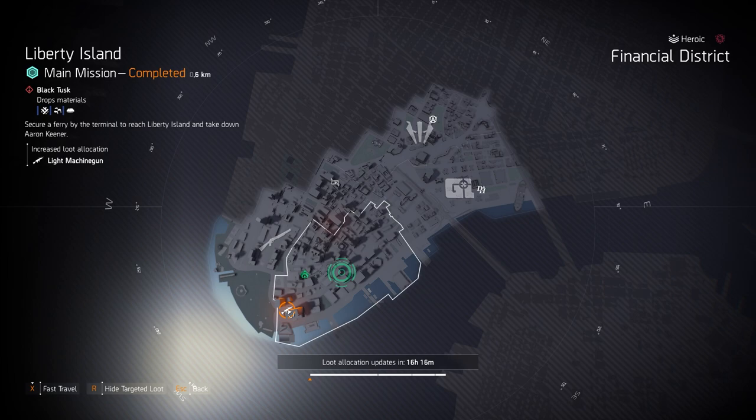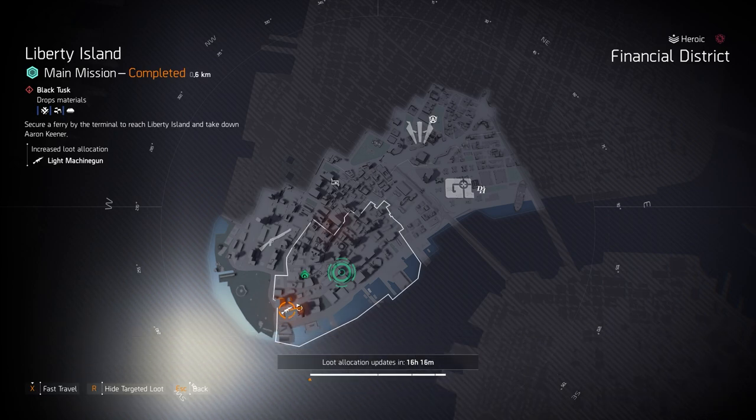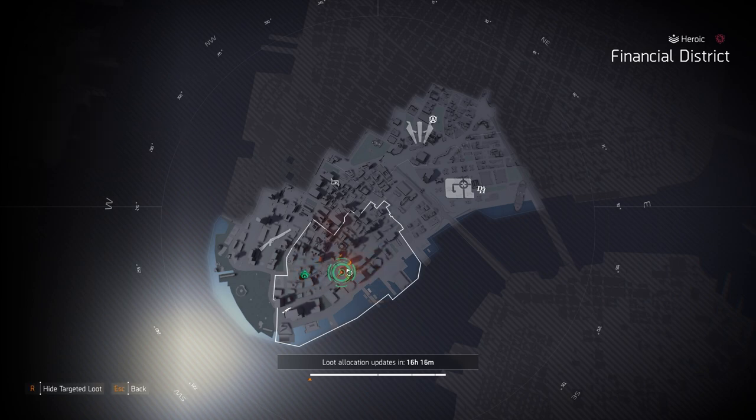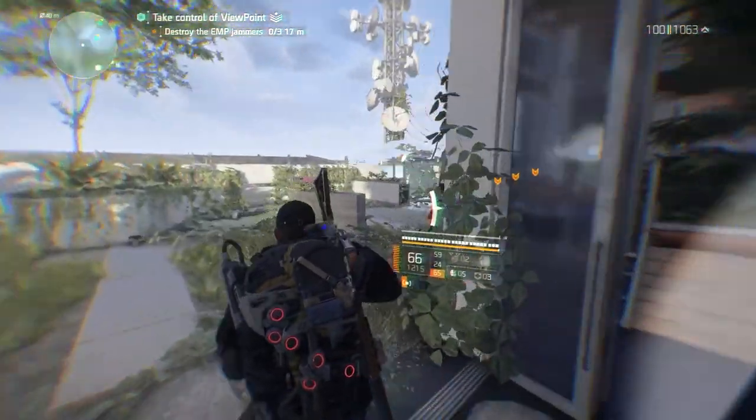At Liberty Island, light machine guns targeted loot: the exotic Bullet King, the exotic Pestilence, and named LMGs like the Carnage, Sleipner, Good Times with Perfect Fast Hands, and the new Reliable Quiet Roar — there are all sorts of named LMGs. At Wall Street, No Negotiator's Dilemma also has a chance to drop the Bullet King from the boss at the end. At Financial District, Ongoing Directive targeted loot — if you want to farm that and put together a Ridgeway's Pride build, go for it.